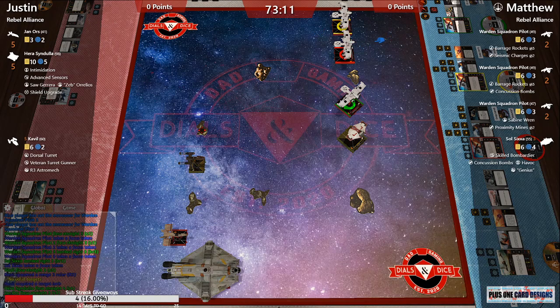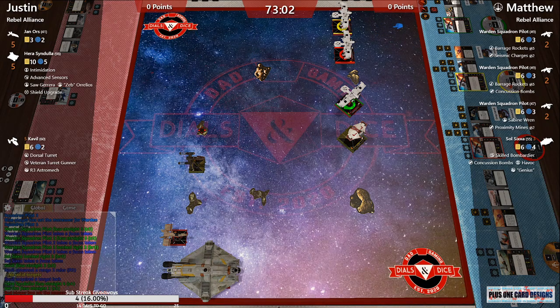It looks like Matt's trying to head to the side and flank Justin a bit. While both lists are scary, Matt's list is a little more technical — he's put all those points into bombs, so he's going to have to work harder to get a favorable first engagement than Justin will.